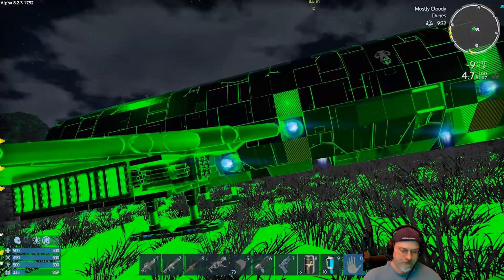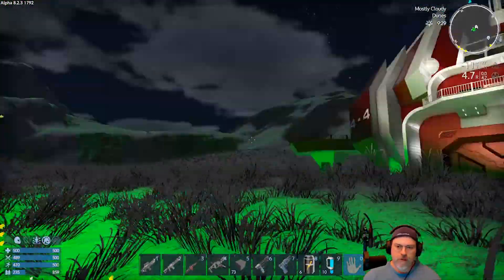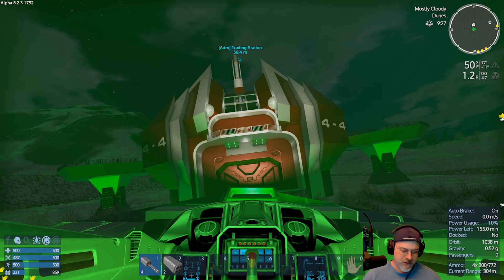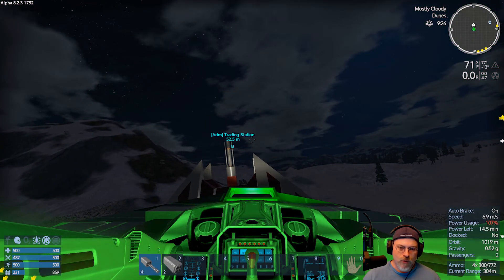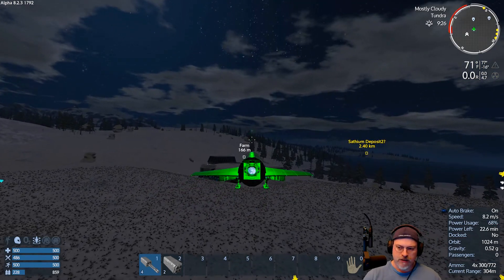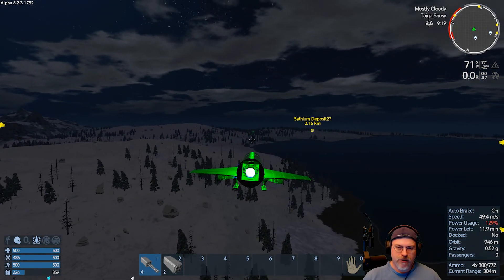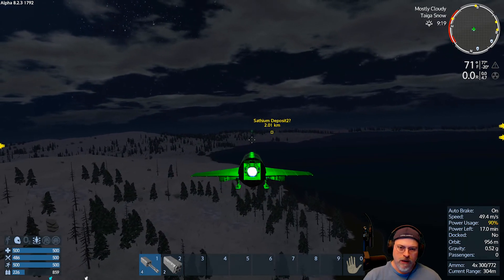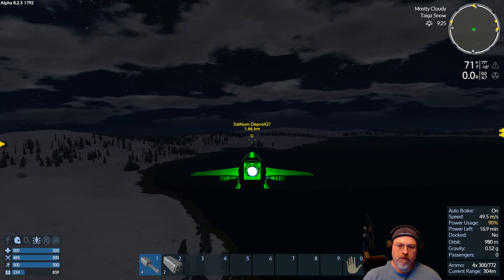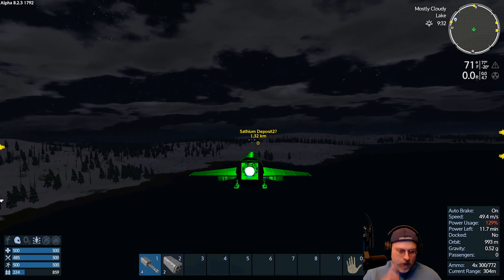I took the tail fin off here because I couldn't fit through the door, but then I realized the side wings are also preventing me from fitting. So we're going to have to take those off too, but let's do that when we come back after we clear the areas. I'm just going to leave the tail fin off — it looks a little silly, but we don't actually need it to fly here.